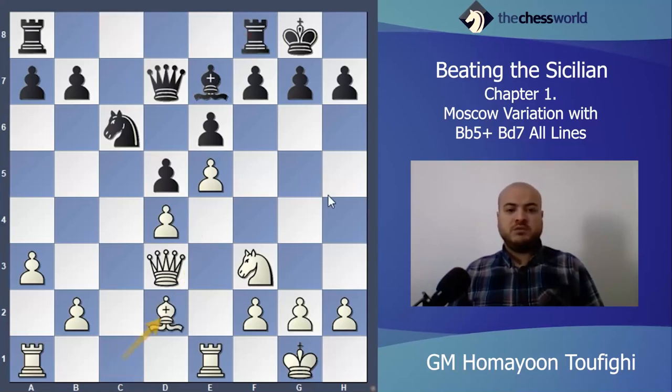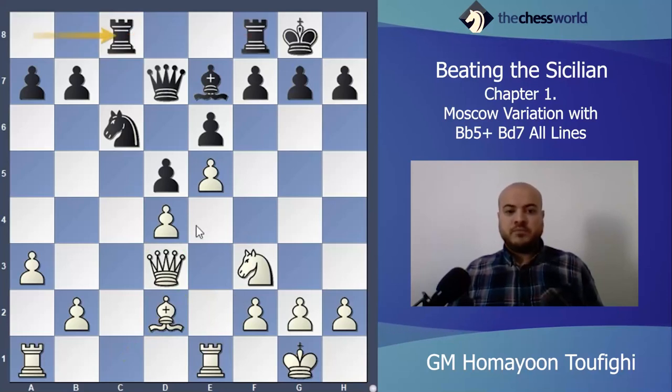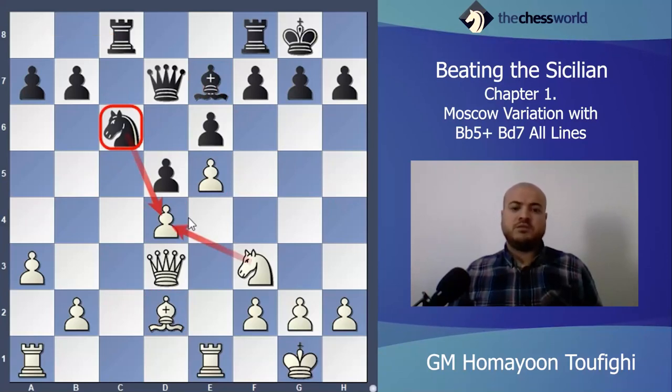After Bishop takes d2, after Rook c8, Rook e3 is coming. In this position, my bishop is too bad because the opponent's center pawns are the same color as this bishop. Black has a good knight attacking d4, and this knight is always a defender.